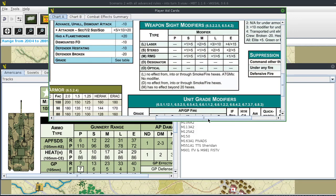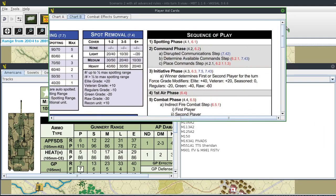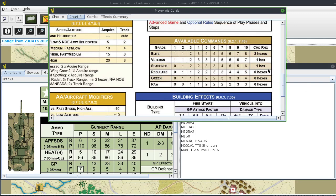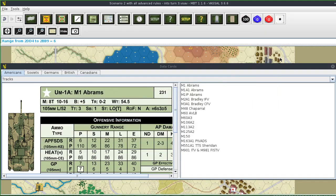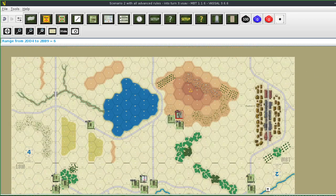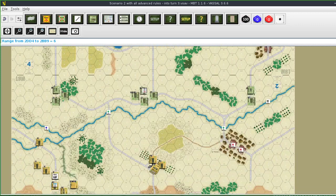Let's take a look at chart B. I said 22 units - that's going to give me 13 commands. NATO has 13 commands, which is plenty. I'm going to place those commands now and then do the Warsaw Pact forces.